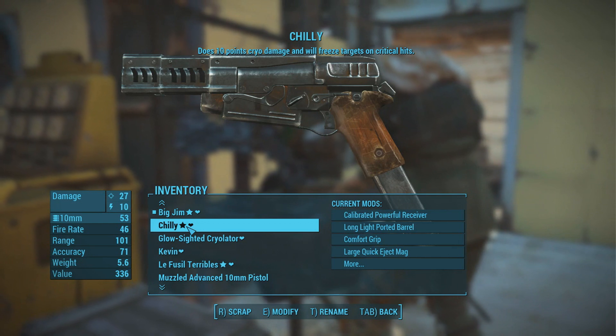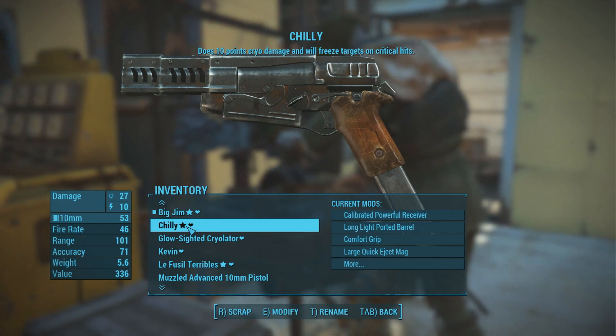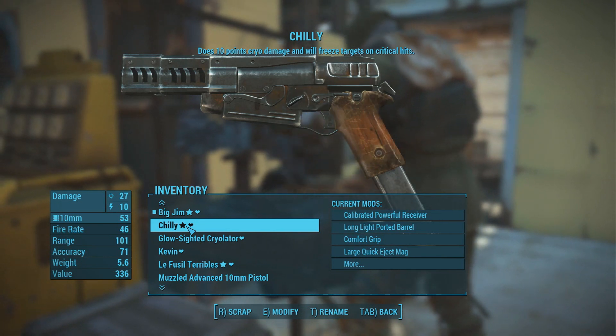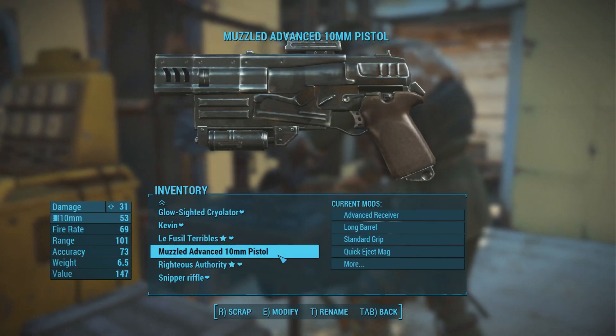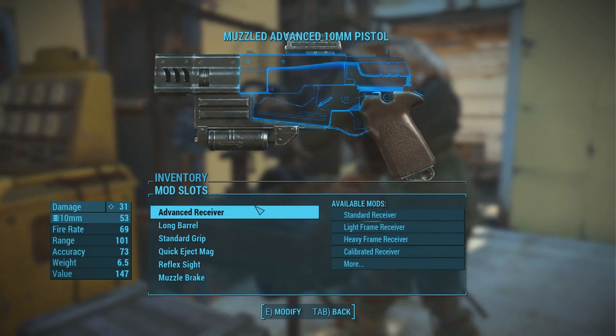So here's my example situation. I have Chili here, my 10mm pistol that does cryo damage. I've been modifying the crap out of this thing — as you can see it looks kind of ridiculous. Now I did just recently find another 10mm pistol that has something better on it that I want: it has an advanced receiver. So what I'm gonna do is take this advanced receiver and put it on Chili.